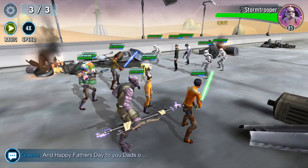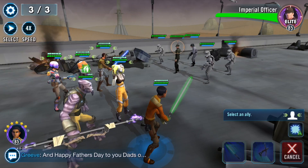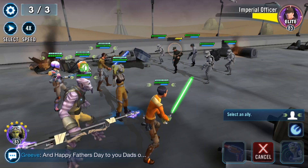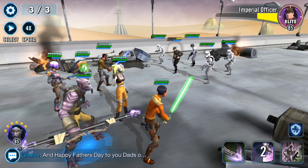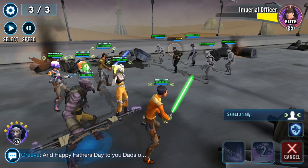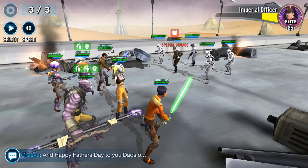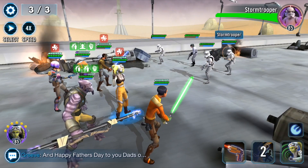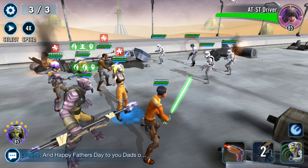All right, here's the final encounter. We want to probably take out that officer, so let's do that. Call in Ezra now — one more basic. He healed up, so we're gonna give protection up to our taunter with Chopper. We took that officer out, so now on to the AT-ST driver.